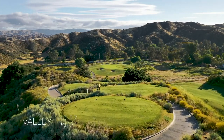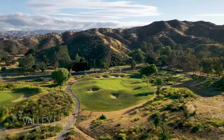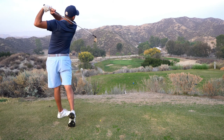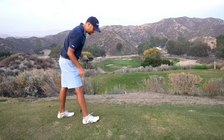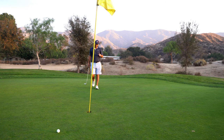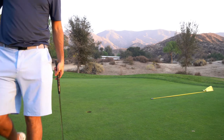Next hole, par three, super downhill — playing about 168 to the front. I'm taking a seven iron as the pin is a front location. Even though there's space in the back, being on the front side is the best option. Hit it really well, went a little right but it's on the green with the right club. These putts keep appearing to have more break than they actually do. I had it inside right, and I'm glad I played it that way. Good par.